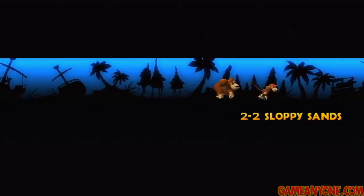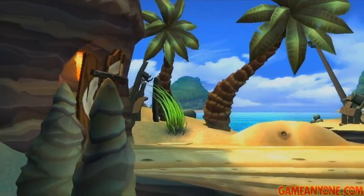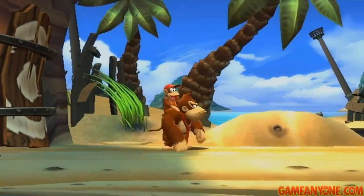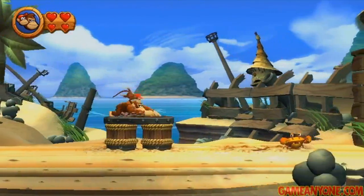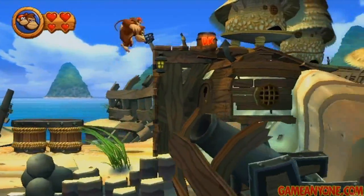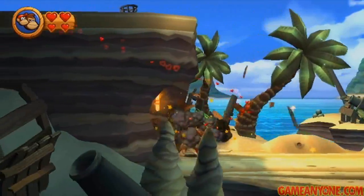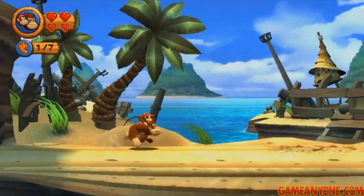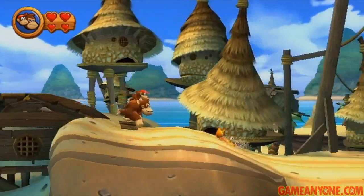This one, if I remember correctly, has seven puzzle pieces, so they're a little bit easier to find. You can see one of them right to the left, but we've got this wooden plank blocking us — it looks like it has a bullseye on it. What we're going to have to do is pound on this thing, send that crab flying into the air, jump up here and grab this DK barrel, then take it back to smash this. A lot more reminiscent of the original Donkey Kong Country.